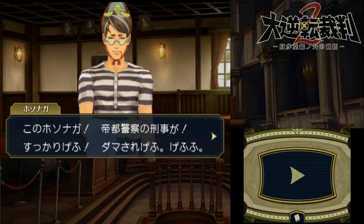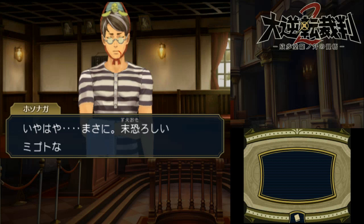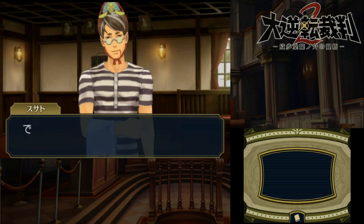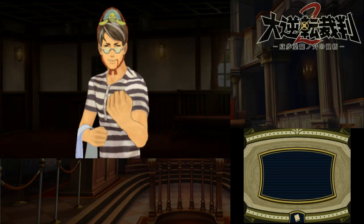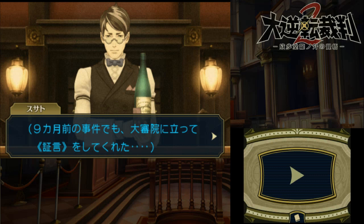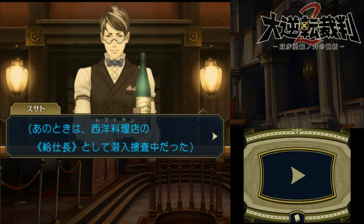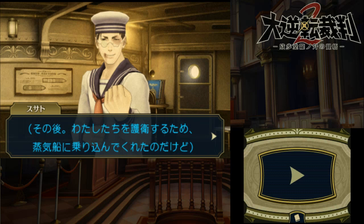What an outstanding disguise — I, Hosonaga, Imperial Police Detective, was completely fooled! I'm not sure how to feel about that. With you being a detective, goodness — you're so skilled at disguising yourself, it's actually a bit ominous. I regret to inform you this will be my last time disguising myself. I can't compare to your disguise abilities, Detective. This detective with a somewhat concerning appearance is Hosonaga-sama — he testified before the Supreme Court in the case nine months ago as well, doing an undercover investigation as the head waiter at the western restaurant.